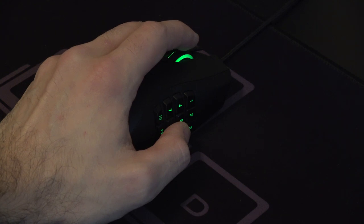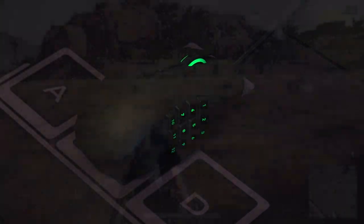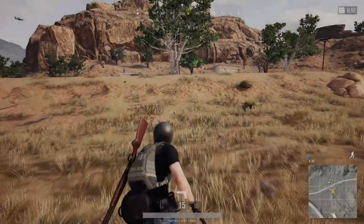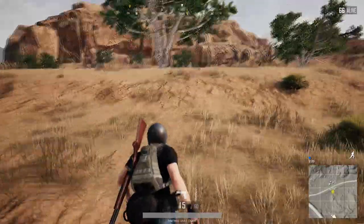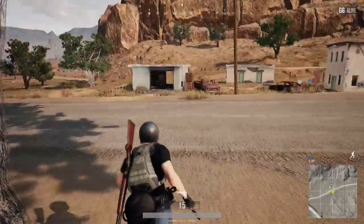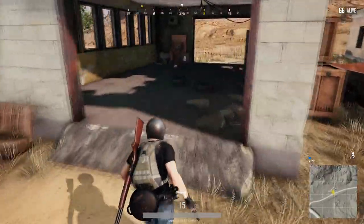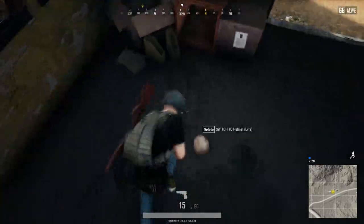Another disadvantage of using the arrow keys is that I don't have quick access to the number keys, so switching between weapons is quite difficult. That's where this mouse also comes into play — I can use buttons 1 through 5 on my mouse, since they're bound to 1 through 5 on my keyboard, to switch between weapons and equipment pretty easily.